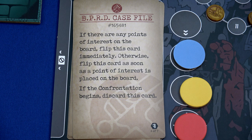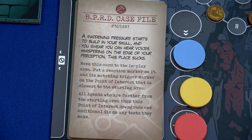Since there's a point of interest on the board, we flip this card immediately. A maddening pressure starts to build in your skull and you swear you can hear voices whispering on the edge of your perception. This place sucks. Put a reaction marker on this card and its matching trigger marker on the point of interest closest to the starting area. All agents who are further from the starting area than this point of interest downgrade an additional die on any test they make. So basically for the rest of this scenario, we will have one automatic downgrade.